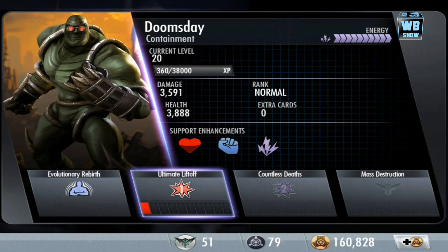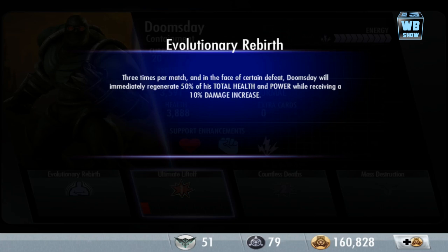We're gonna check out the bonus, and this is Evolutionary Rebirth: three times per match, in the face of certain defeat, Doomsday will immediately regenerate 50% of his total health and power while receiving a 10% damage increase.